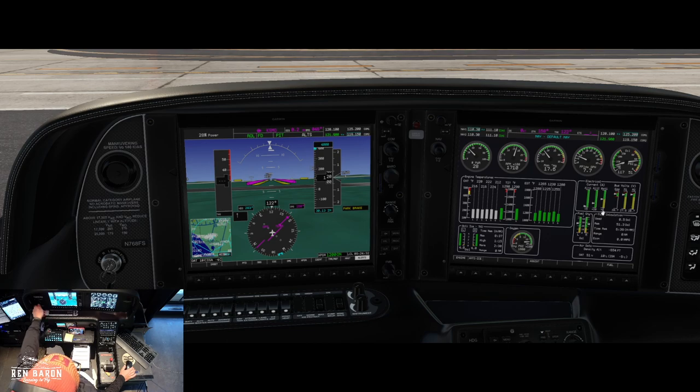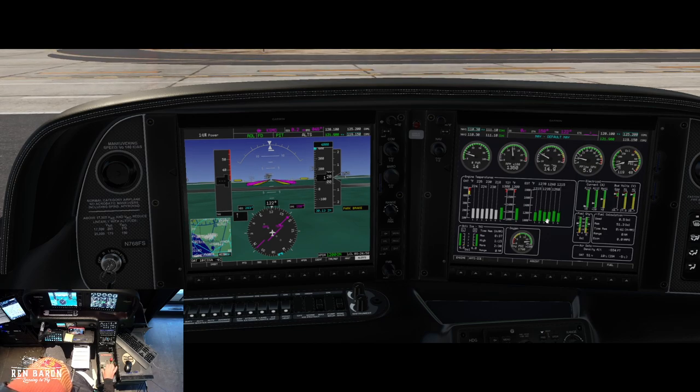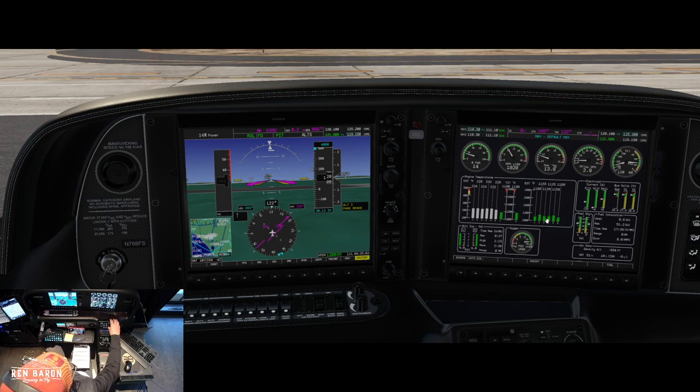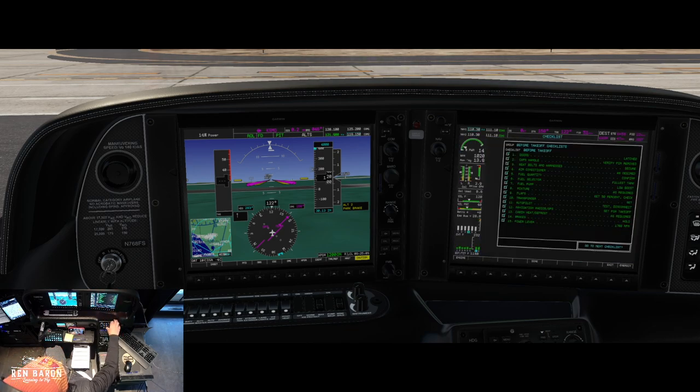Now checking mags — looking for a drop on RPMs and a rise on EGTs. Left mag: drop of about 80 RPM, EGTs rising — good. Reset. Right mag: drop of 40, EGTs rising — good. Back to both, back to 1,000.